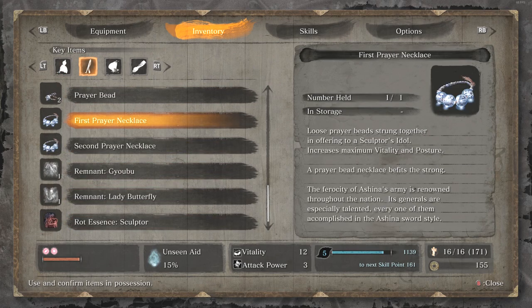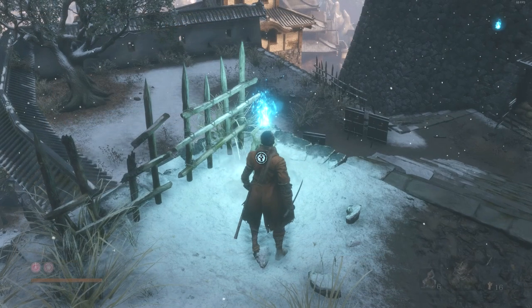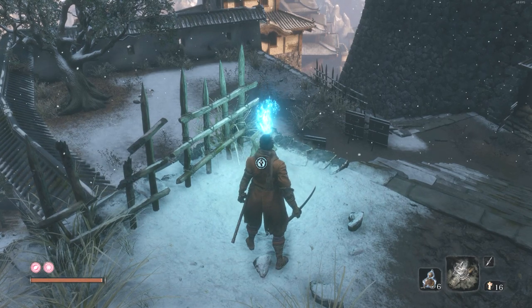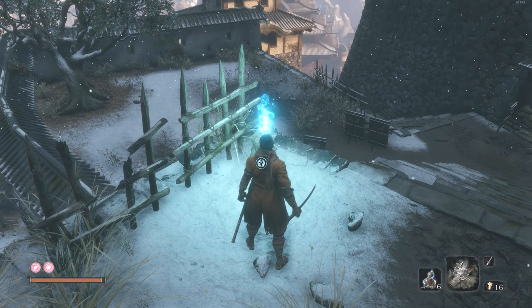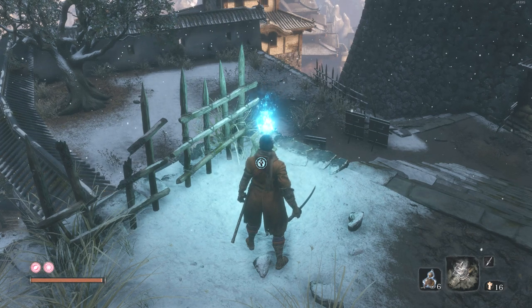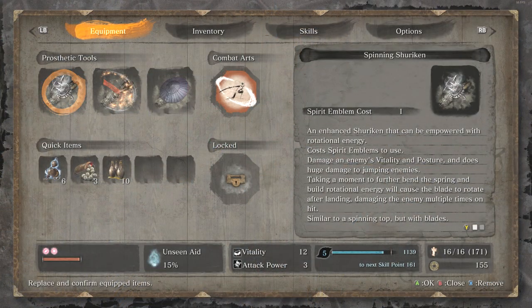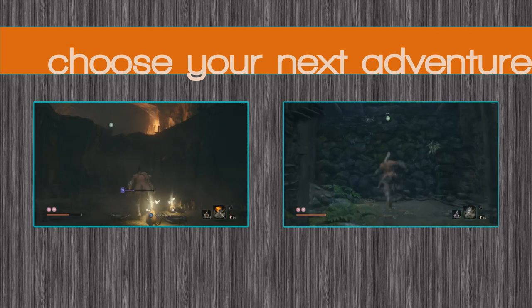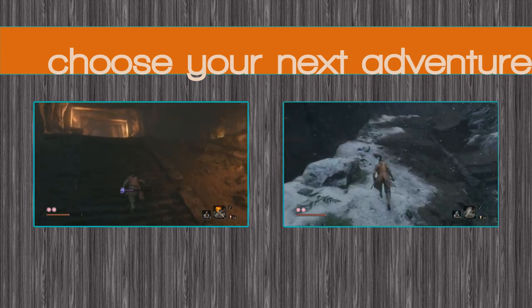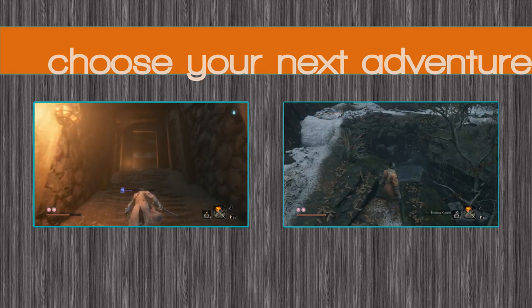You've got a bunch of choices from here. You should have two prayer beads. You could go to the Reservoir - there's a prayer bead still to buy in the Abandoned Dungeon as well, and you can explore the Abandoned Dungeon and push through to Senpou. If you go to the Reservoir and buy one bead and win one bead there, you'll have 13 vitality - that's kind of enough to start thinking about Genichiro, especially with the attack power from Lady Butterfly. I'll put Abandoned Dungeon on the left and the Reservoir on the right as options. The Reservoir is what I'll be going next. See you in the next video.